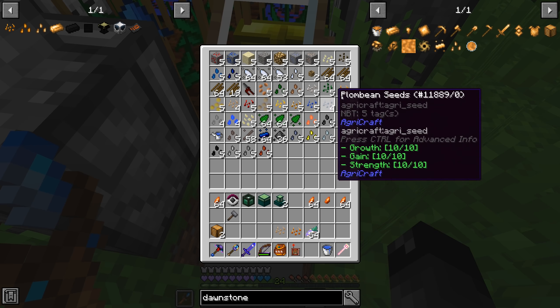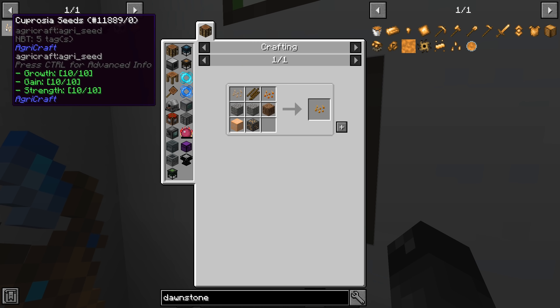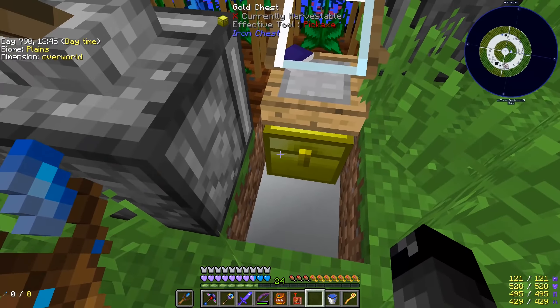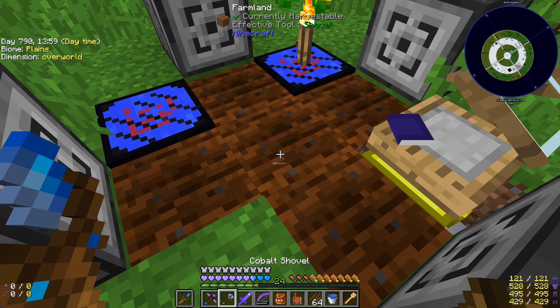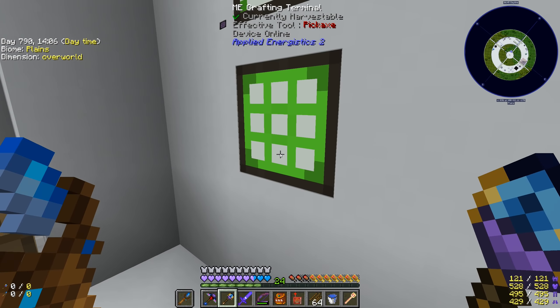We need two copper ores — do we have copper ore around? We do, perfect! So we should be able to do this. Now I need to go through and 10/10/10 these seeds. They go into the regular copper seeds and have to be fully done here. I need the copper ores down below — I have the wireless terminal so I don't have to go down there to grab stuff. There's the copper, and then we need to get the dirt.